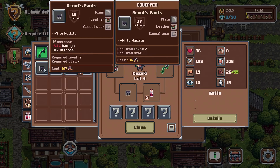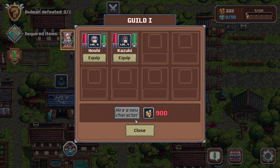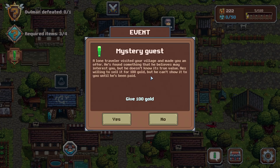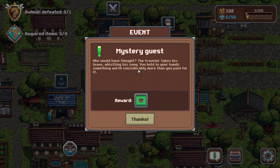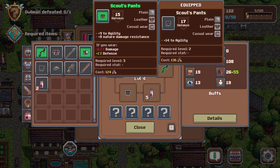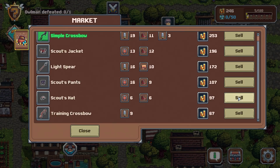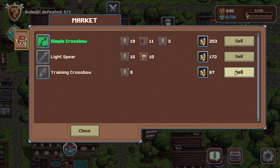Oh they are very different — it's lower defense but much higher agility, and I like the agility buff. This is a higher agility and better defense as well — yes, very big differences here. Those are worse, patently worse. Mystery guest — a lone traveler visited our village and made you an offer for 100 gold. The traveler takes his leave and you hold something worth considerably more than you paid for it — marvelous. Some very very good scout pants.